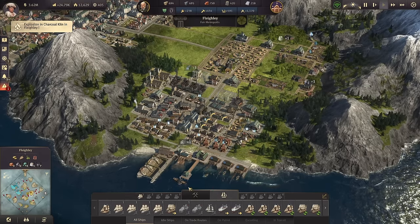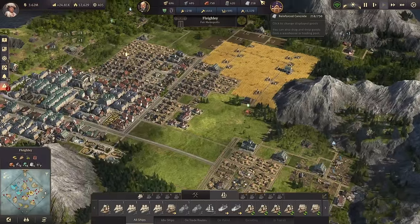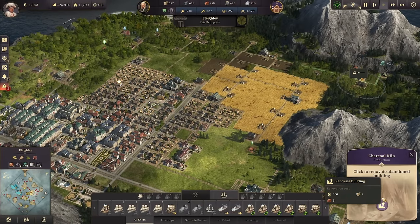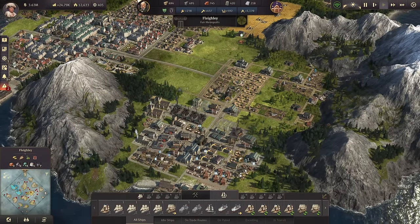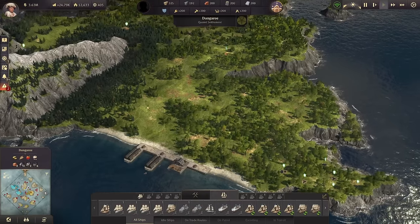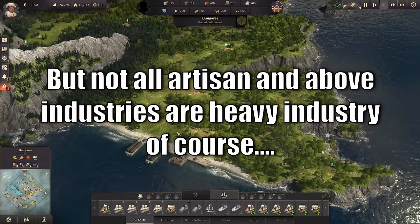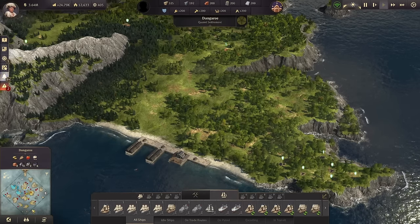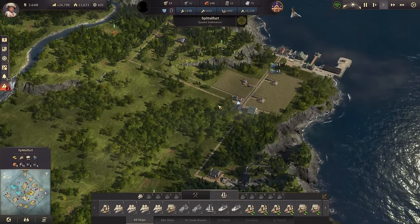What I'm going to be doing is we're going to be taking all of our industry — that includes pig farms, grain farms, potato farms, everything that we can — and we're going to move everything off of this island and split it up onto a couple of others. All of our heavy industry is going to be moved up to Dungaree — basically anything artisan and above. Everything artisan and above is going to be moved right up here to Dungaree.